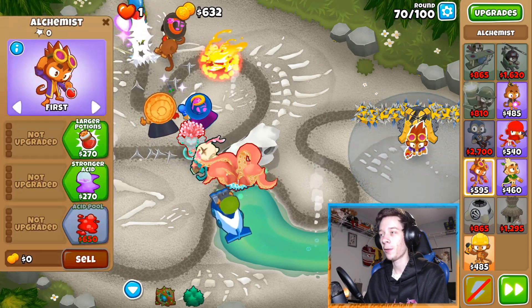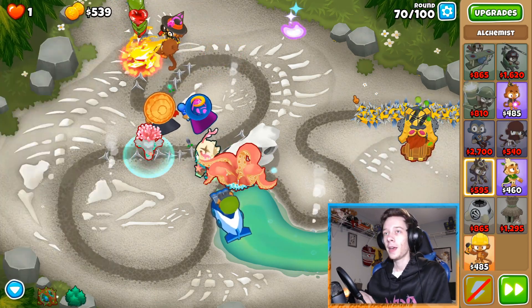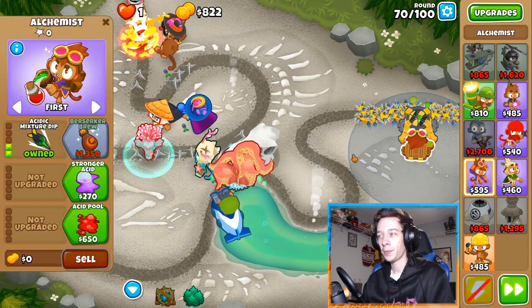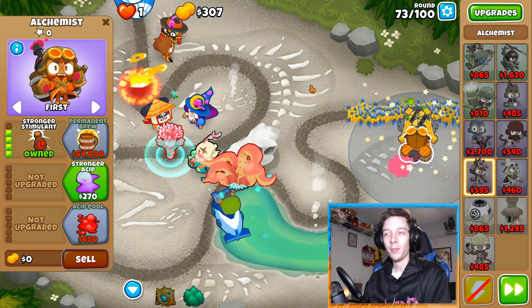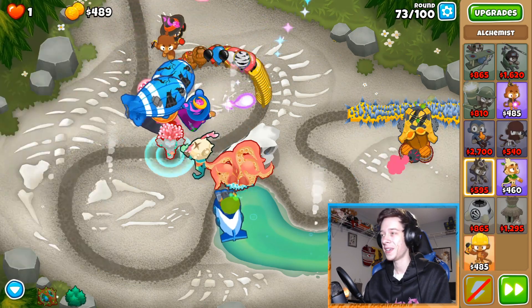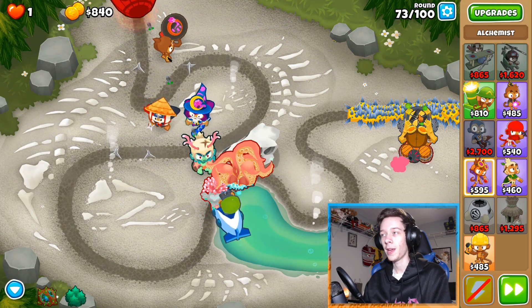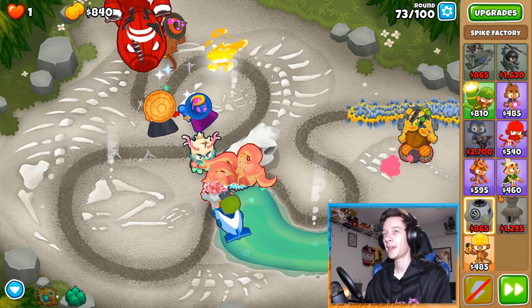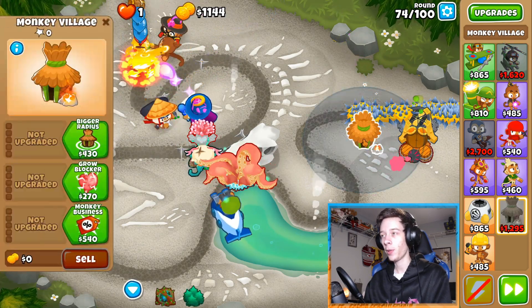You're gonna want to place an alchemist with the acidic mixture dip, and you might want to get the brews as well. We got berserker brew and we're just about to get stronger simulant. Next we're gonna place a village down to produce spikes even faster.